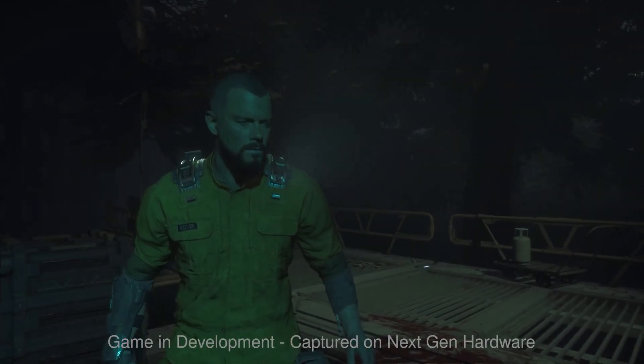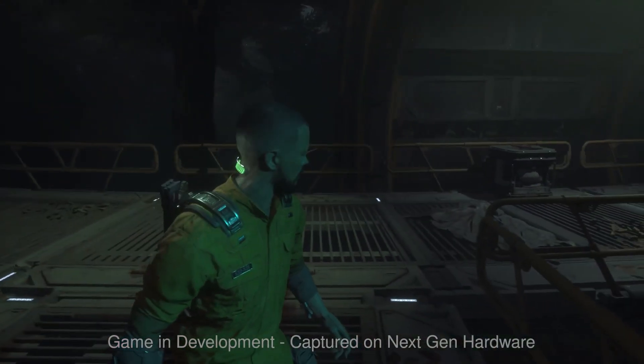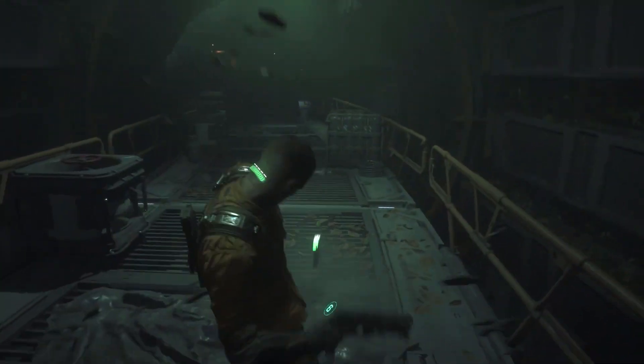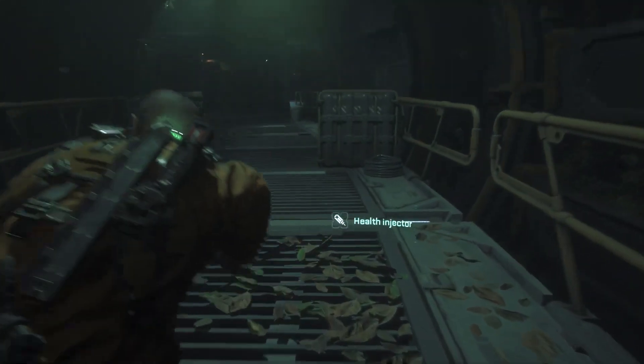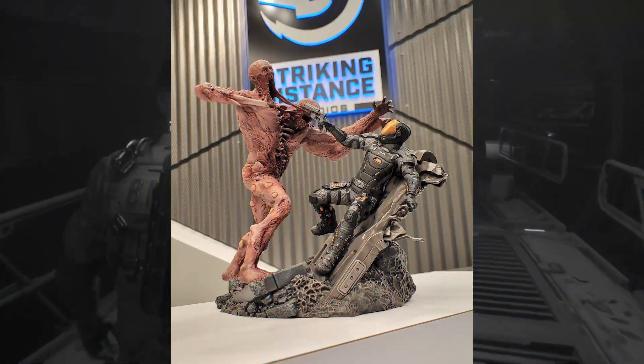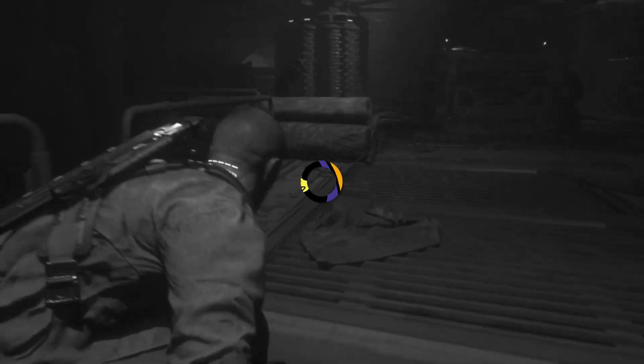The Callisto Protocol is starting to look like Dead Space on steroids. In this video we'll look at all the pre-order options, what extras come with each edition, including the collector's edition which includes a savage statue.